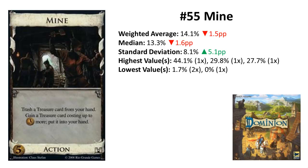Rank 55 is Mine from the base set. Mine is also on the same rank as before and has pretty high consensus — the fifth lowest deviation in this list. It has one last-place rank and no vote above 50%, with only one vote above 30%. It would be one rank higher in the unweighted ranking. Mine is one of the first treasure-upgrade cards you probably got to know, and it has the disadvantage of being limited to treasures, so you cannot upgrade them later into victory cards.